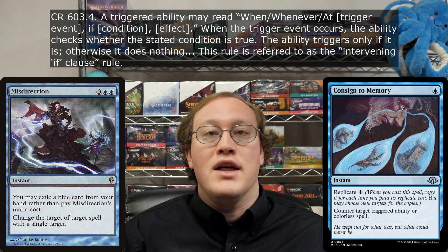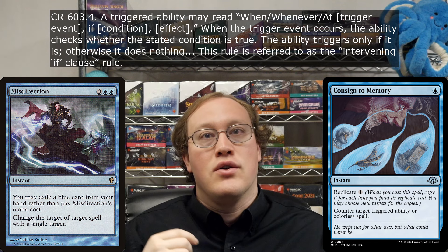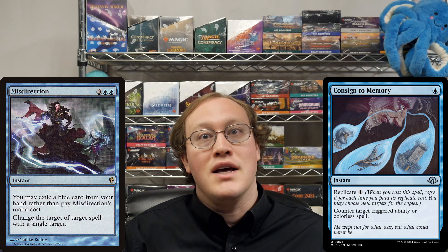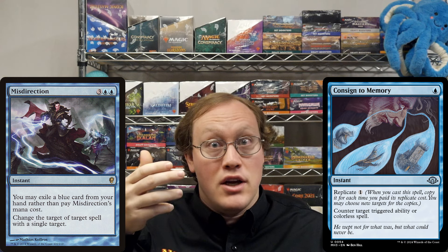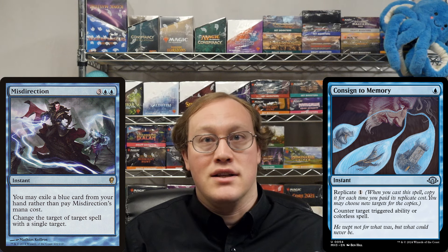Part of the rules for such triggered abilities is that they don't even trigger unless the if condition is true as the trigger event happens. Applying this to the case presented in the original problem statement, we can say that it is therefore not possible to use Misdirection to change the target of Consigned to Memory to the Replicate trigger unless Nick actually paid the Replicate cost as he was casting the spell.